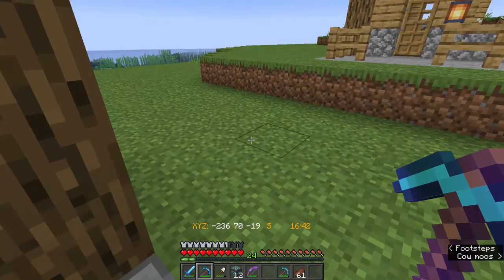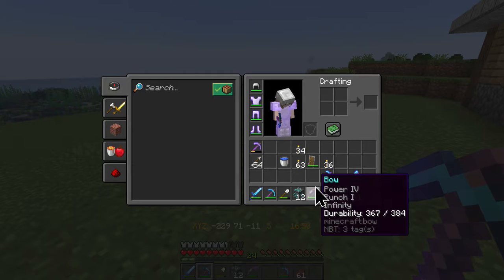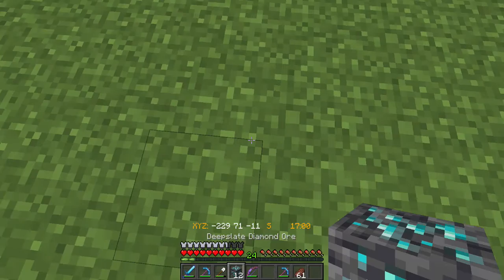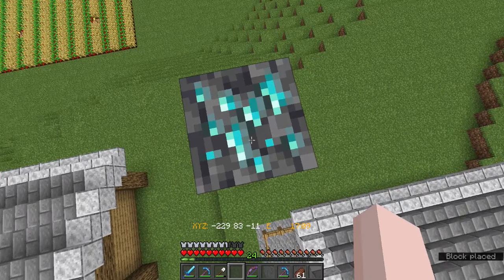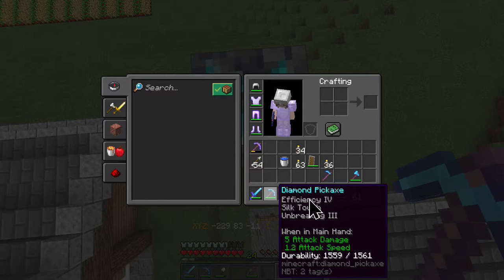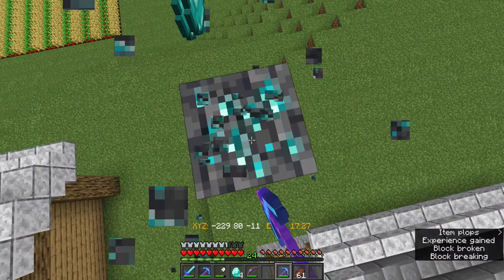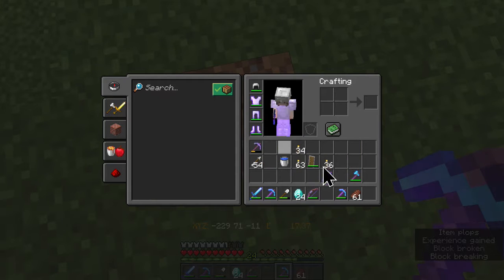Hello everyone, DeeDee here, and today we are going to use Fortune on these diamond ore that I just mined from below. It's all the diamond ore I showed you guys before that I wasn't going to mine until I had Fortune. Well, I've got Fortune now. I also have Silk Touch. Right here is the Silk Touch, and right here is the Fortune. There was a total of about 14 ore, and we got 24 diamonds — just enough for a set of diamond armor. Awesome!